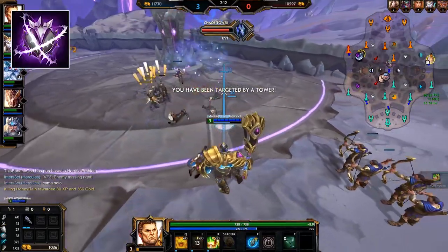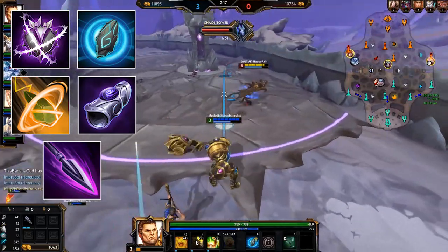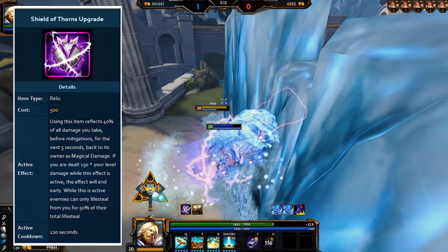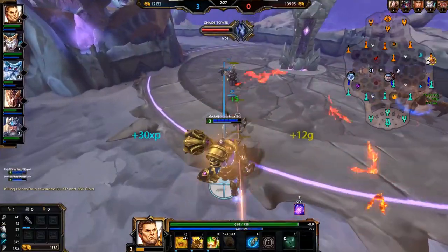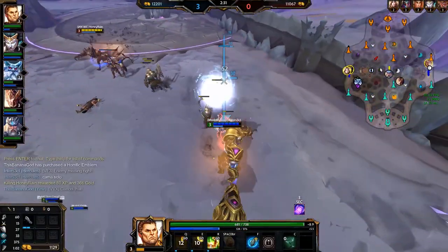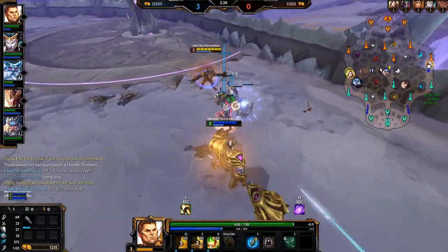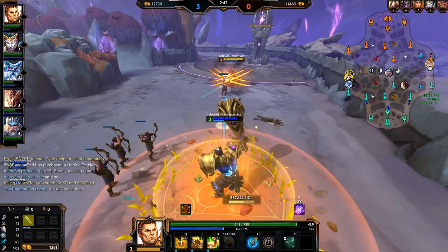Thorns does what you probably think it does — it reflects damage back to the attacker. When upgraded it will also reduce the amount enemies can life steal from you. This is not as universally useful as the relics covered previously; it's mainly built specifically to deal with AA-focused characters like hunters, Kali, or even gods like Anubis that use a lot of life steal. It's also mostly for tanks — I wouldn't recommend getting it on a squishy since you'll die before you get much benefit from it.